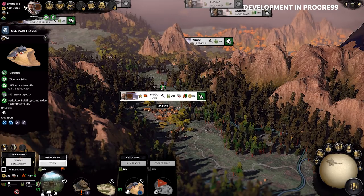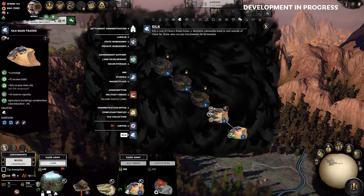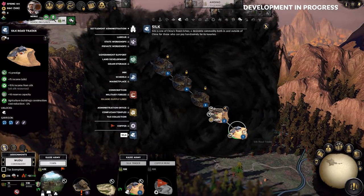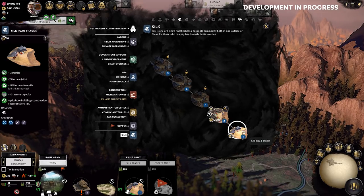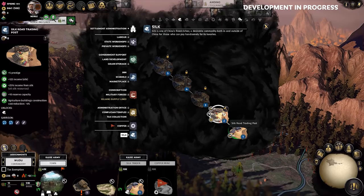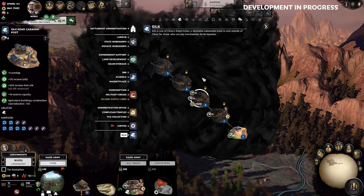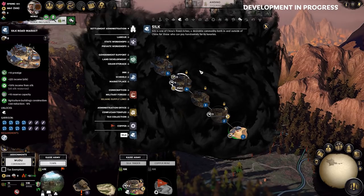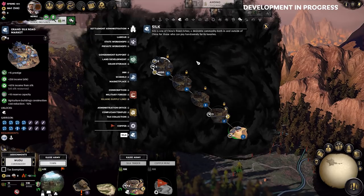With plenty of money saved up but very little coming in per turn, we want to get the Wudu silk trader town upgrading as soon as we possibly can. If we look at the building browser, on the left we can see the info panel and the benefits provided by each level of building, as well as what it unlocks — in this case silk to trade with — and the garrison that it provides the town. We have other building options, but only one building slot can be upgraded at any one time in a commandery, so let's get this one going quickly.